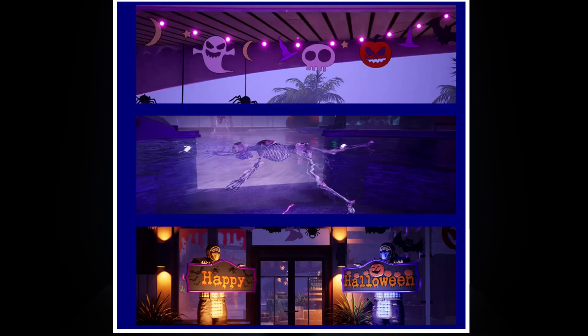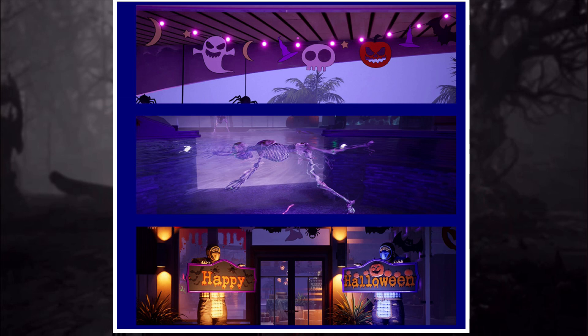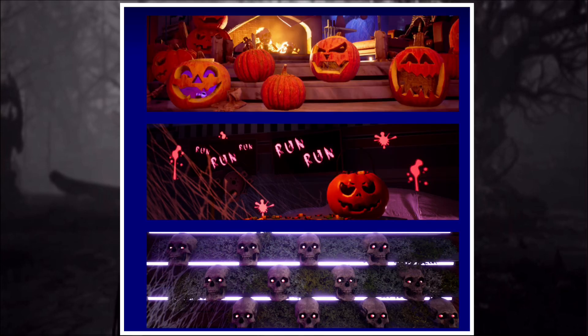We have these new banners — you can see the ghost, the pumpkin, the witch's hat, the moon, and the cat and bat above the top. You have the skeleton in the pool, and then you have Sub-Zero and Scorpion saying 'Happy Halloween,' which is a new thing we've not seen before, which is cool.